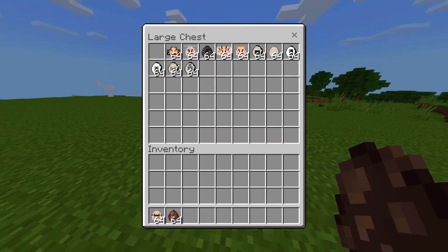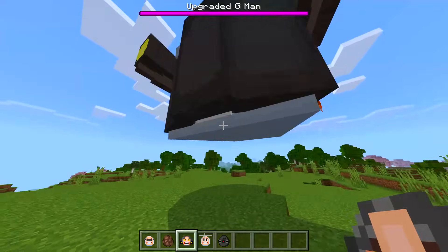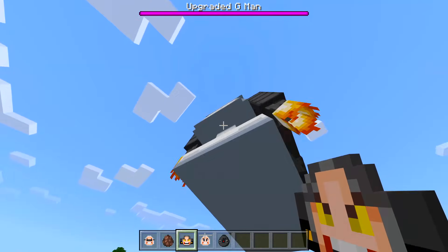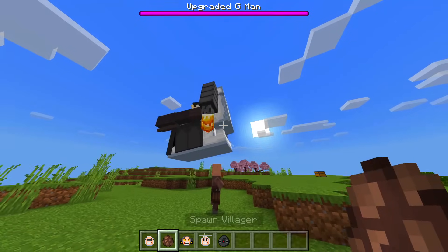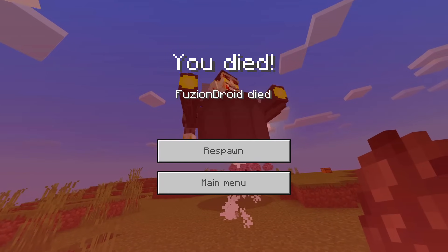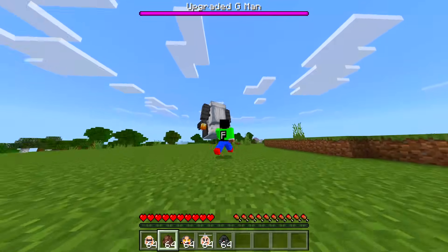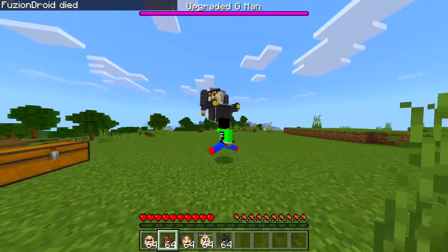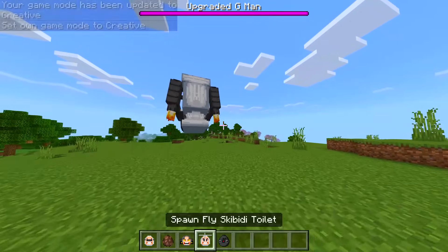Let's spawn in the next one — we got Upgraded G-Man. Look at the flames on it too! Now let's see what it does to a villager — nothing at all. What about me? Oh, it does lasers! Come over here buddy. Dude, that thing has like aimbot. All right, next one.